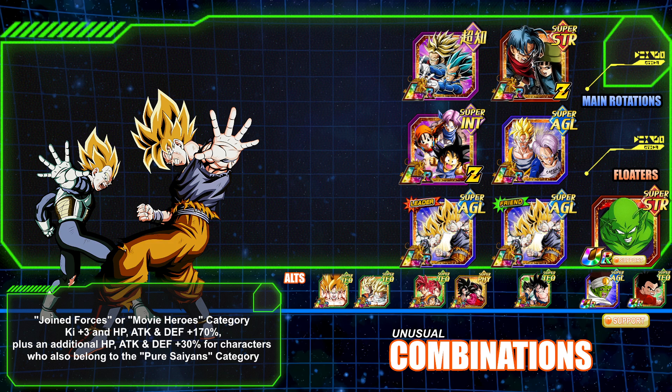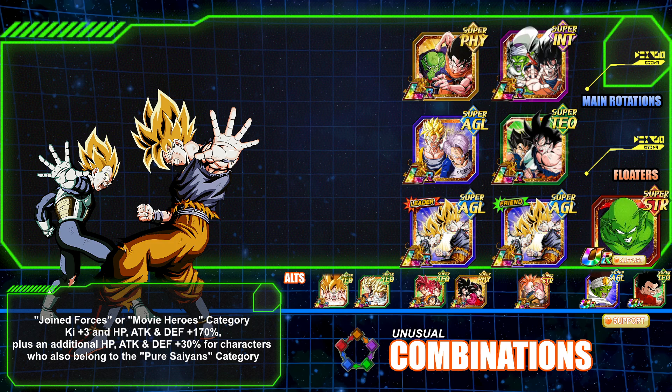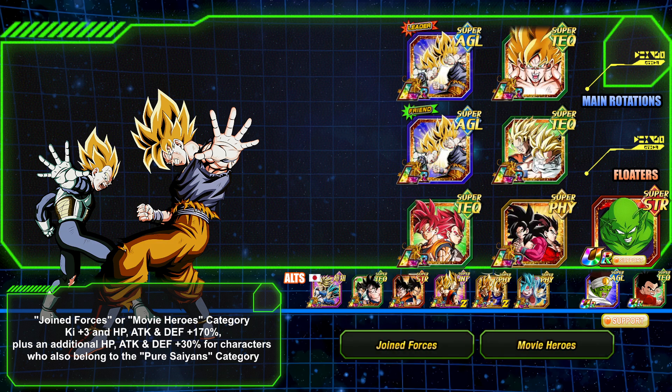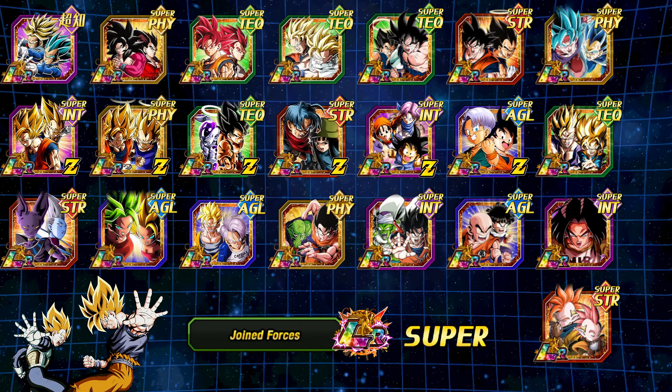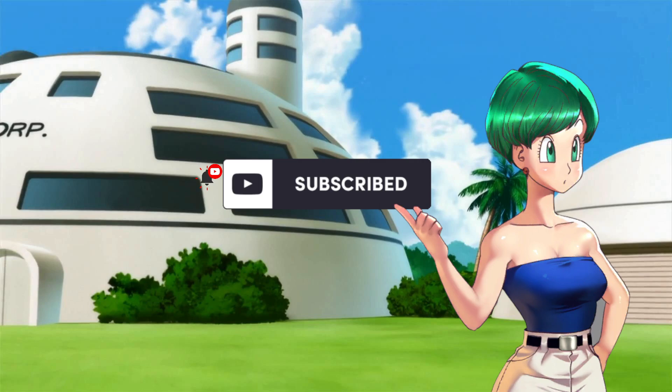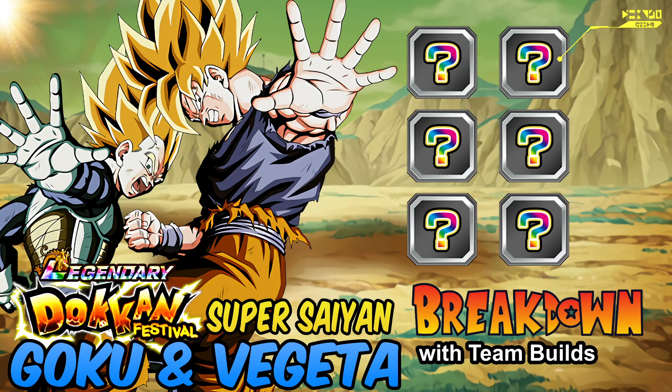Anyway, I wanted to run this breakdown with you — different types of combinations and different types of teams. Most likely a lot of people are going to run this team or some version of it. Very, very strong Joint Forces 170% plus that 30% Pure Saiyans boost — very, very good. Tell me what you guys think in the comments section below about this LR. Do you like them? Don't like them? What's missing? Did you pull them? Love to hear from you. If you're new to my channel, like and subscribe. Thank you all for watching — keep on Dokkan-ing, we'll catch you next time.